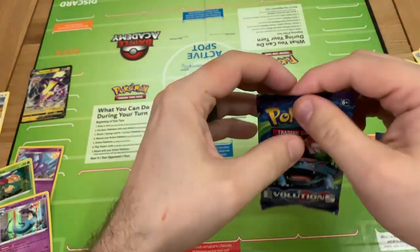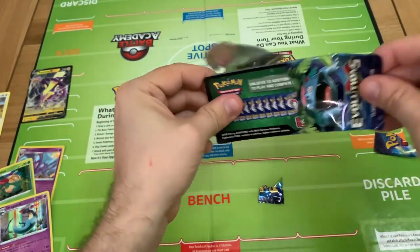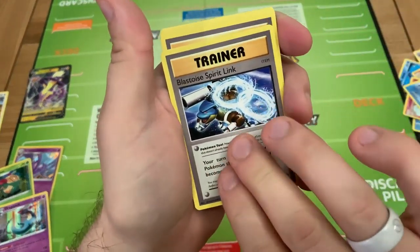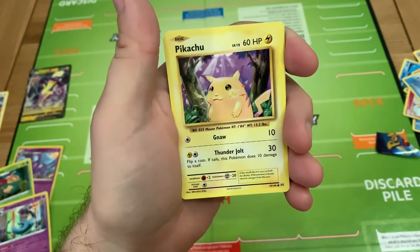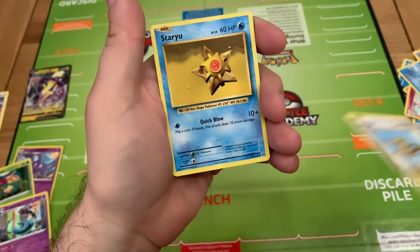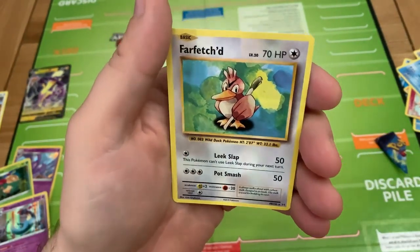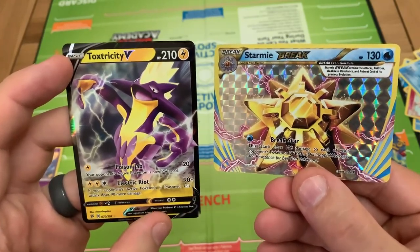So our last pack of the day — hopefully this gives us something good. We've only had really one half decent pull. Apologies if I'm destroying these packs, I don't sell them on. A little Blastoise Spirit Link — the second one of the day. Pretty good again if they can lead into our last card. Switch, Nidorino, Pikachu without the red cheeks, Machop, Weedle, Dewgong, Staryu — nice Starmie Break. Not a bad pull. Let's have a look what we get for our final rare — just a normal Farfetch'd. So I think the best two cards of today's pulls, of those 10 packs, have got to be the Toxtricity V and the Starmie Break.